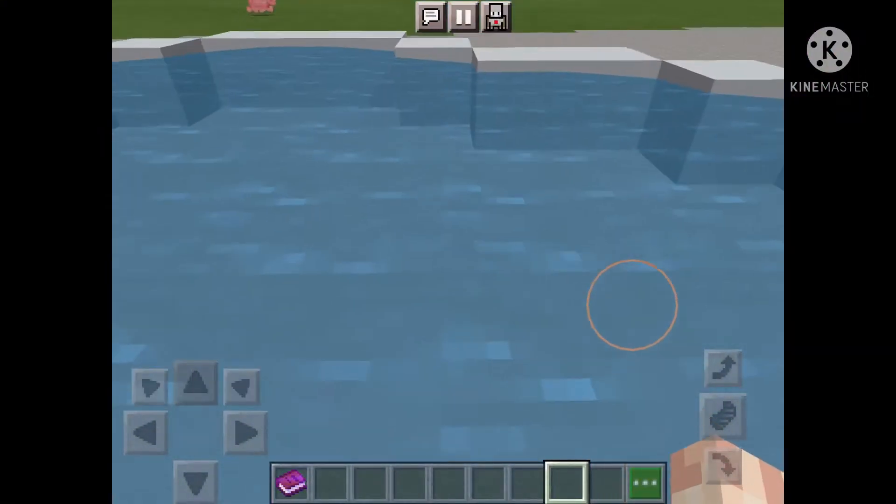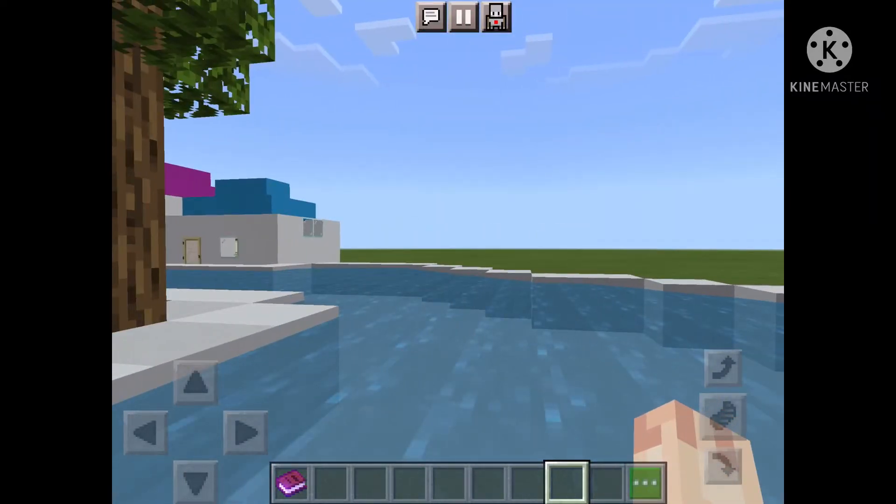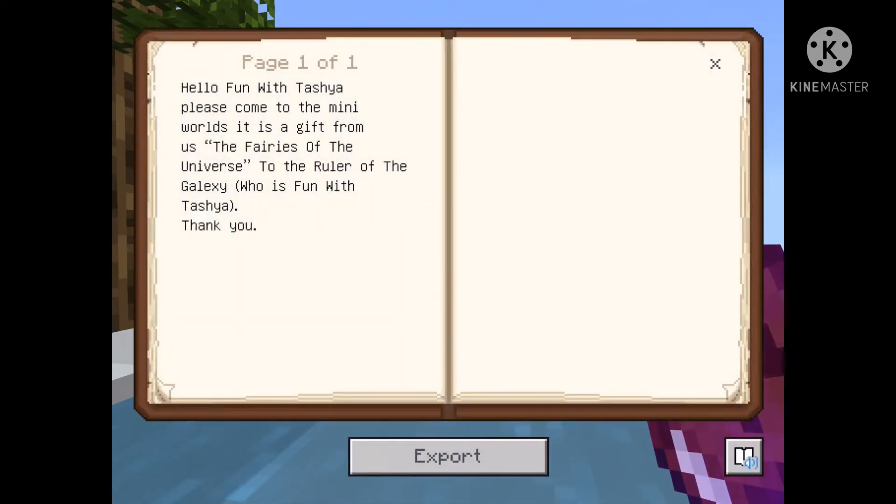Hi guys, what's up, welcome back to my channel! In today's video I'm gonna be exploring something very sus. I basically got this letter from somebody and it says: 'Hello Fun with Tasha, please come to the mini worlds — it's a gift from us, the fairies of the universe, to the ruler of the galaxy.'